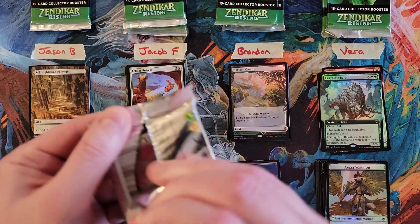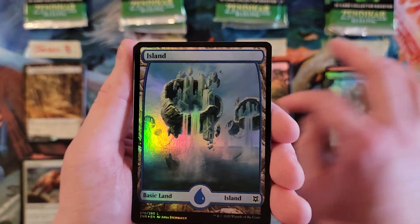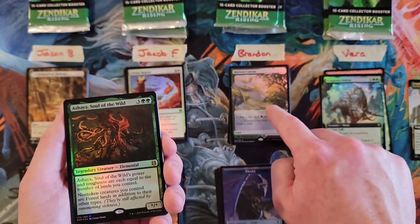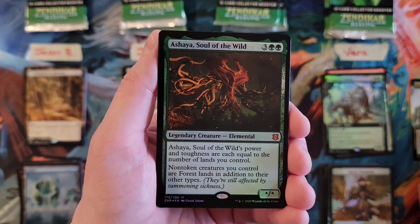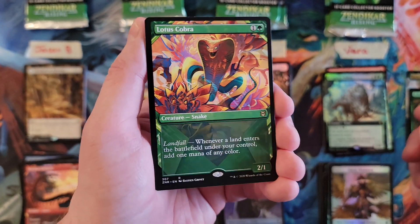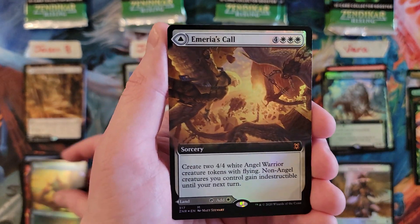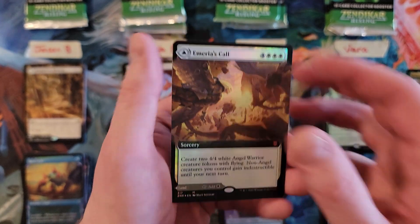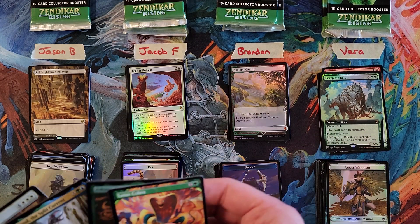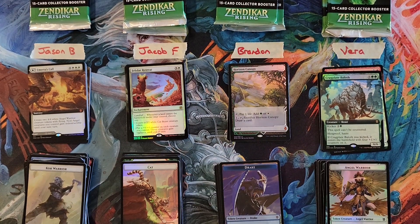Jason, your next pack. Nothing in the uncommons worth shouting about. Vera's all for a two — is that our first Mythic? Holy crap, it is! That's our first Mythic — we got a Shia in the pack, foil version. So that is a seven so far. Bellar. Geopied. Lotus Cobra in the showcase — beautiful card. So you're at nine so far. Foil Rune Crab. Emilia's Call Extended Art Foil for that giant seven. That was a two-Mythic pack — a 16. Which puts you at a 30, Jason.